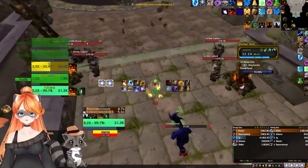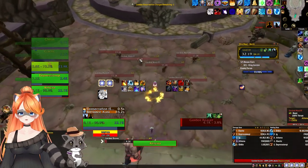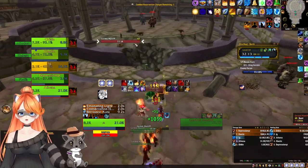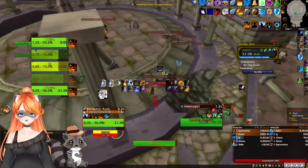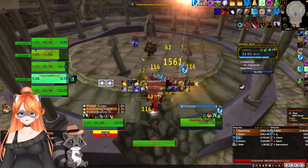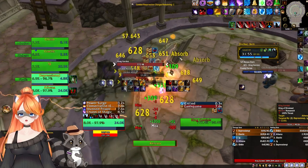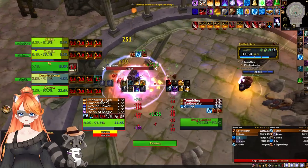I told everyone not to waste time, so I'm running straight. We got dazed because of Aspect of the Pack, which is unfortunate — someone left it on. I keep getting dazed but I anger the boss and we're on the final pull. We're cleaving, getting the kills down. My percentage is a little bit over — we hit 100% at the final kill, so we could have probably skipped one more pack.